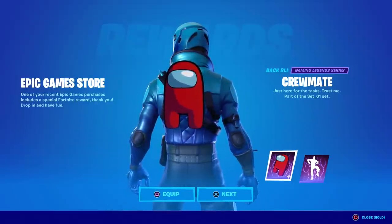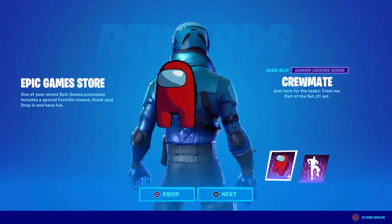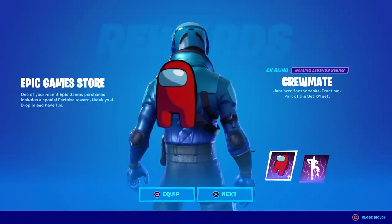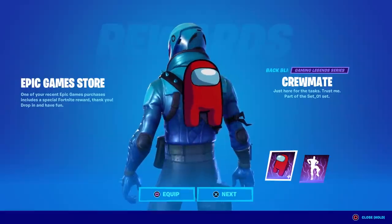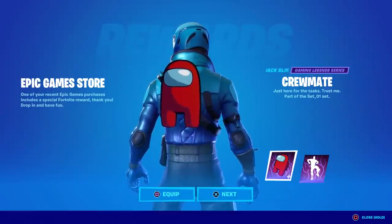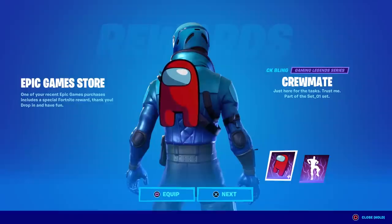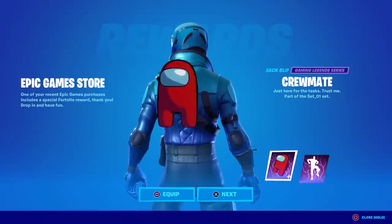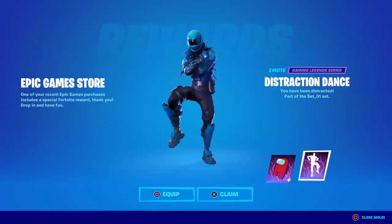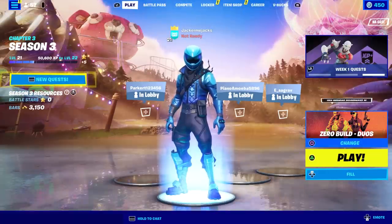That is how you get the Crewmate back bling and the Distraction Dance emote — it's $1.99 for some people and $4.99 for others. Please don't forget to put in a support-a-creator code when purchasing from the Epic Games Store. My code is Tabor Time. The back bling is also reactive — we're going to test that in a separate video. I heard it does all kinds of things when you get a kill or go down, like the Pac-Man emote. Stay tuned for that!